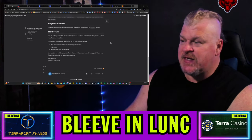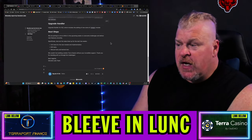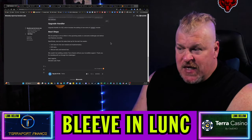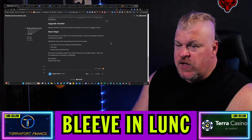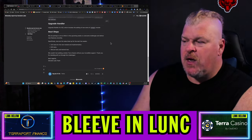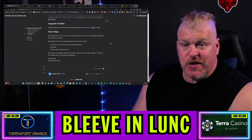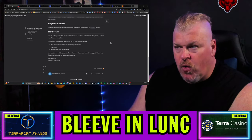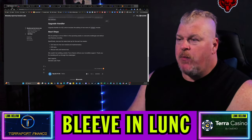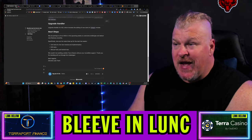The next steps involve putting a lot of effort in the upcoming weeks to overcome challenges and deliver new features smoothly — specifically unit tests for the new module and implementation, end-to-end tests, manual tests, and then a testnet test. This is pretty exciting because it changes fundamentally the way that we burn and the way the taxes work. We should see the full breadth of what it is in about three more weeks — it should be done by the end of July.